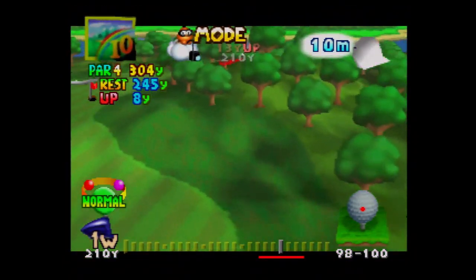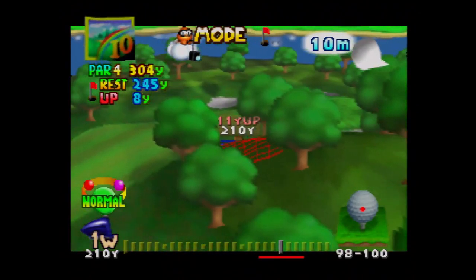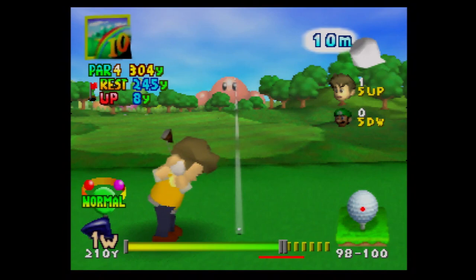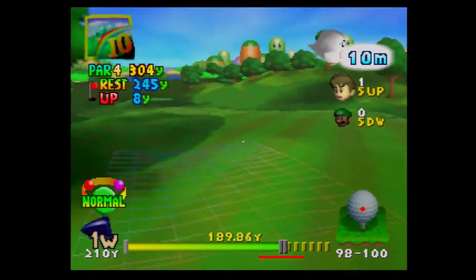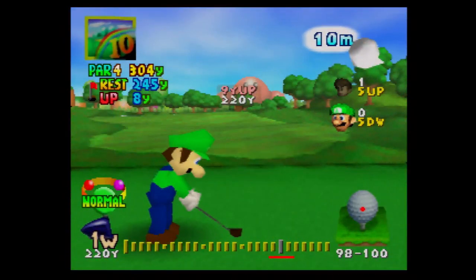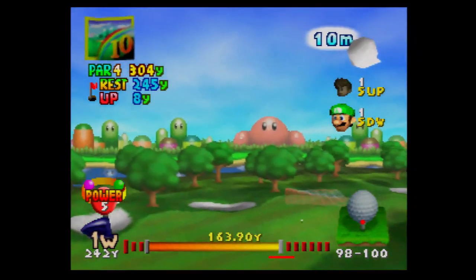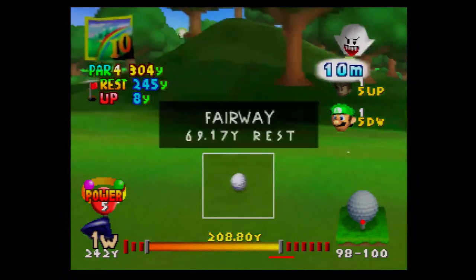If you have a character with this whole — let me explain. The green is 245 yards away. If you have a character with a better distance, you can make that green in one. He used the power shot, but he didn't hit it all the way. Even with the power shot, we still can't make that green in one.